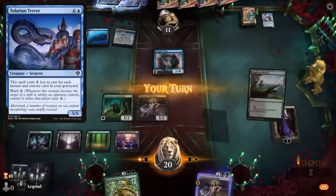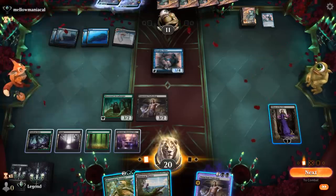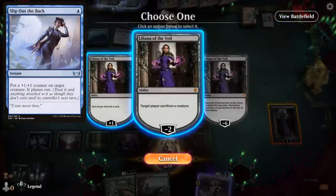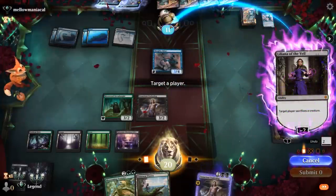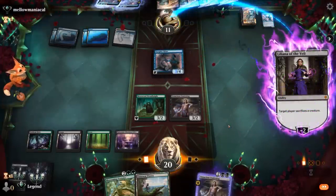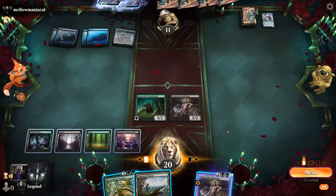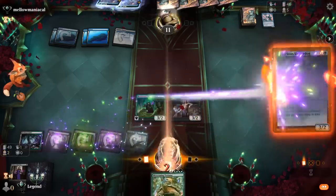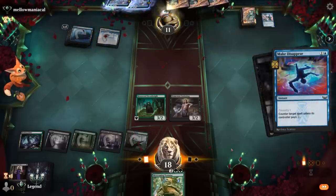Start with a Liliana minus, forcing them to maybe protect the Haughty Djinn with a Slip Out the Back. Then they no longer have the discount to counter my Tortoise. That worked. So probably just maximum pressure with a Blitzed Underdog. We could see a bounce spell on one of my two drops but that's not a disaster. Opponent actually countering the Blitz — so they're down to five. And there's a Tolarian Terror times two.